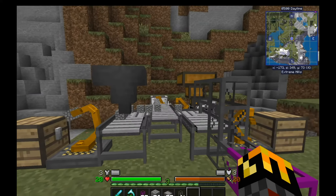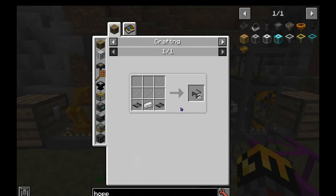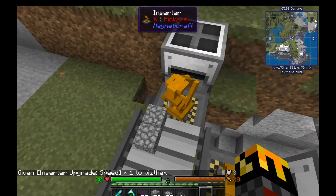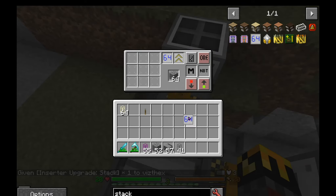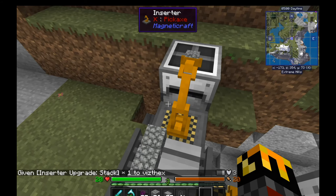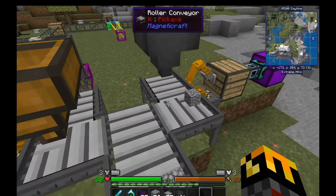That's pretty much it for this example. Roller conveyors are the second tier you get in this mod pack — you unlock stone, then craft those into roller conveyors. I still need to put them behind the correct game stage. Thank you for watching. Before I forget: inserters can only accept one upgrade of each type, so you can't have two stack upgrades. The upgrades only stack to one each, because they automatically set the stats to be the highest. Notice this inserter is two or three times as fast as a base inserter and picks up stacks of items at once.